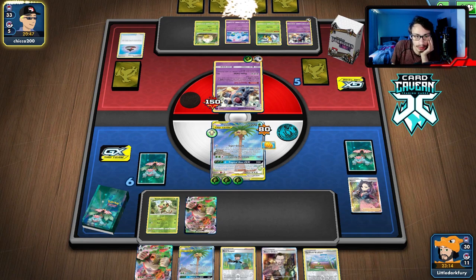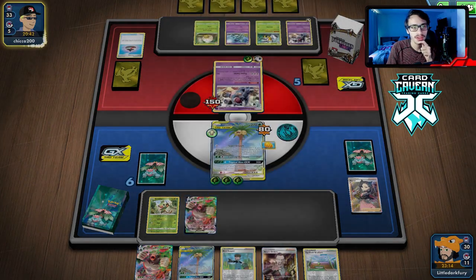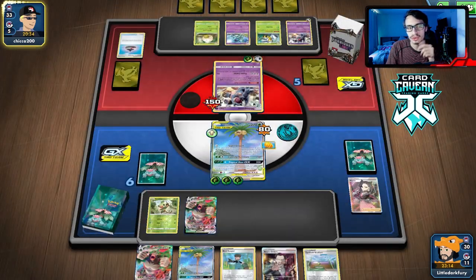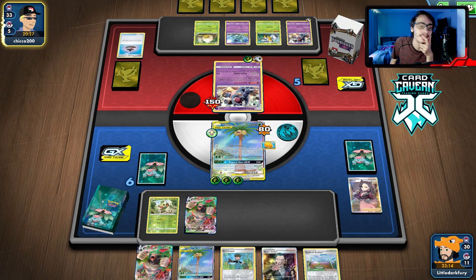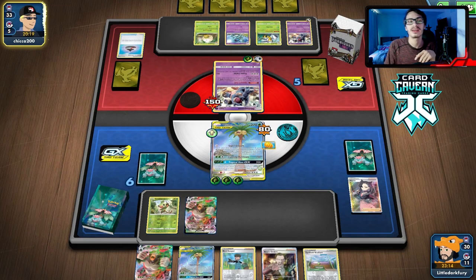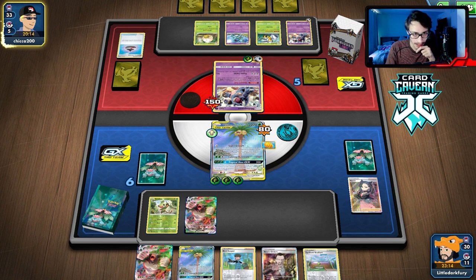We need to get that Ordinary Rod to get those Thwackeys back. We just drew super unlucky off Bird Keeper. We probably would have won if we hadn't. We're getting wrecked — the guy had a perfect opening hand to kill my Grookey and has Beedrill in the deck. Not much I can say about that, but I don't mind losing to creative decks.